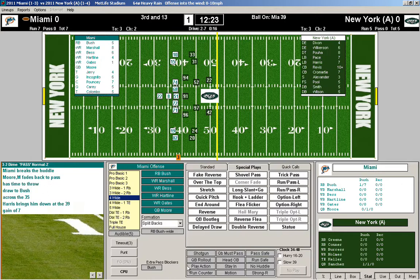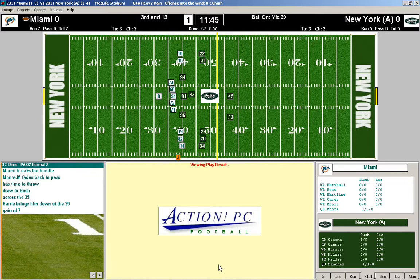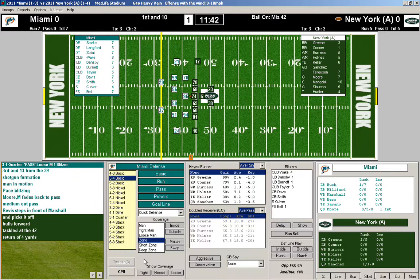We'll go five wide, put him in motion, play from the shotgun. We'll do a quick call and a medium pass — they're showing blitz, hopefully we get it off in time and find an open receiver. Nope — picked off by Rivas. That concludes today's Dolphin Drive. We'll try again next time.